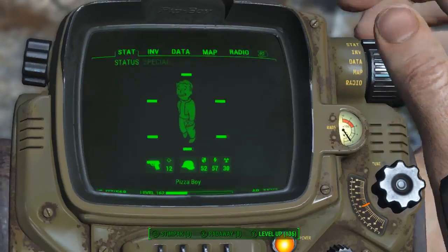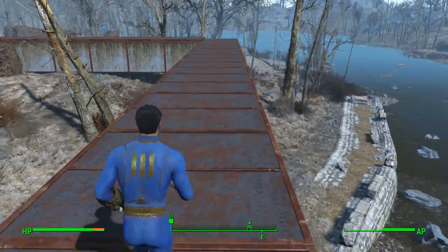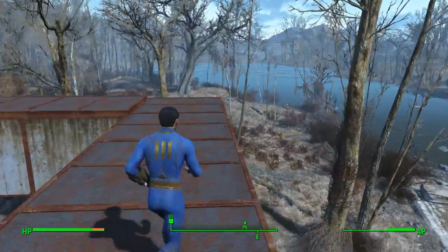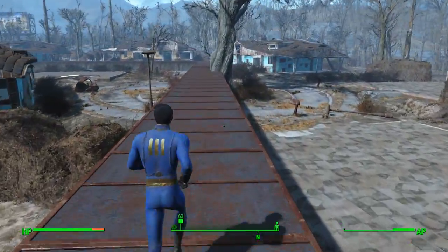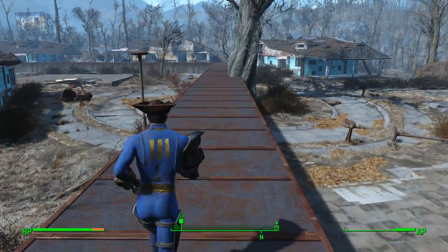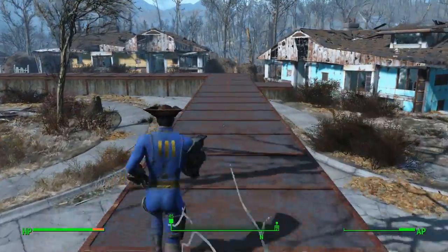Let me show you what this looks like without the armor. Flipping slow as molasses — you can't sprint, you're running that slow. But if you do have all the armor on, it's lightning speed. I know 40% doesn't seem like a lot, but it really adds up.